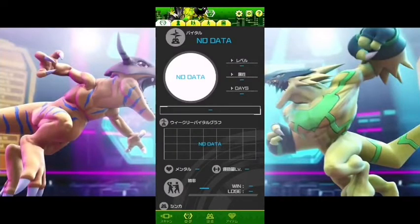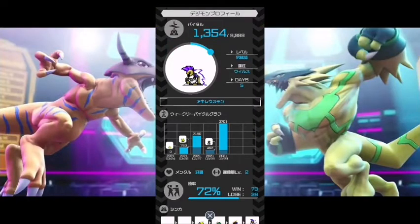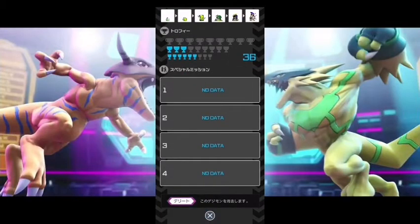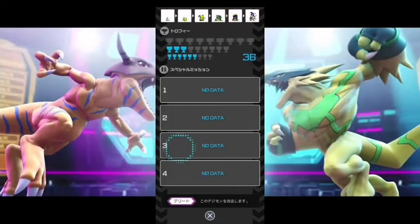I also figured out how to delete a Digimon. All you have to do is click on the Digimon, scroll all the way down to the bottom, and click the purple button. To delete you just click OK. I don't want to delete right now so I'm not doing that.